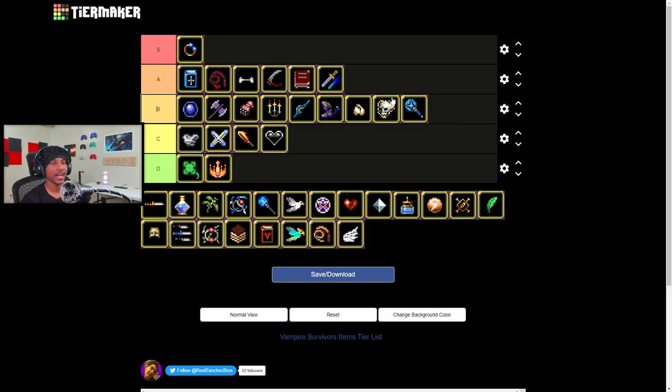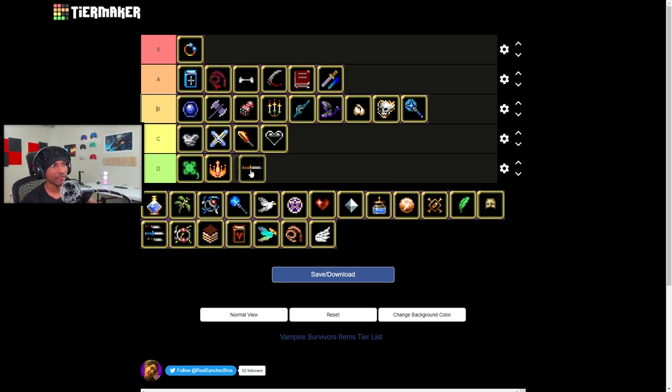Knife — I'm gonna be honest, I don't like it. Late game is not for me, early game is not for me. Knife is probably one of the worst early game weapons. It's either C or D tier for me. Would I rather have cross or knife? I'd rather have cross. That's a fact. So I'm giving knife a D tier.